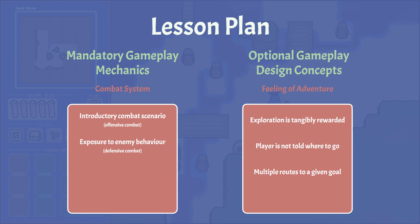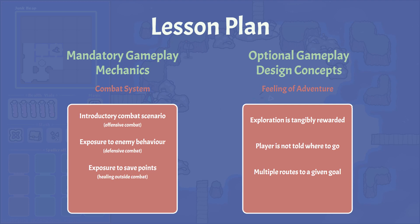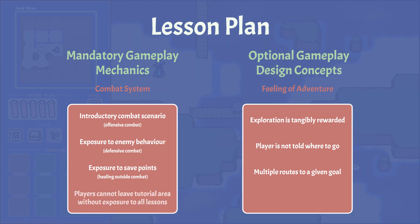It's important to keep enemy behavior distinct from general combat, because if players have the ability to fight back, they won't notice or absorb the defensive lesson if it's combined with the offensive one. The combat system also extends to the way that save points replenish your health, so let's note exposure to save points for now. The lesson plan is starting to look pretty bulky, but there's still one final constraint every good tutorial should have: the player should not be able to proceed until they've been exposed to each mandatory lesson. For an invisible tutorial, that usually means locking the player in the starting area until you can be sure they're ready to proceed.